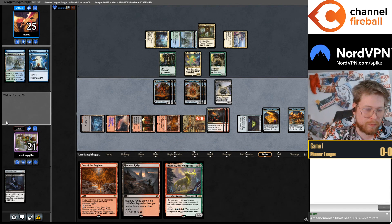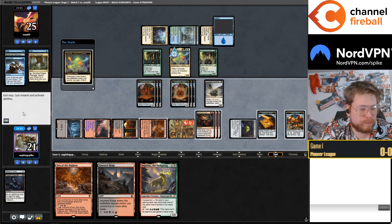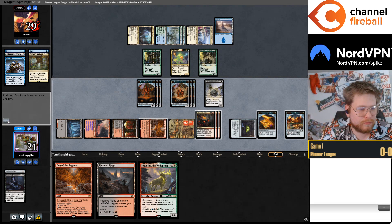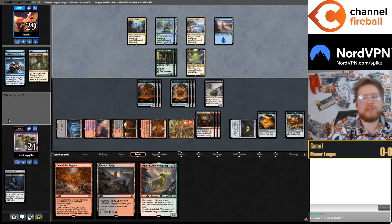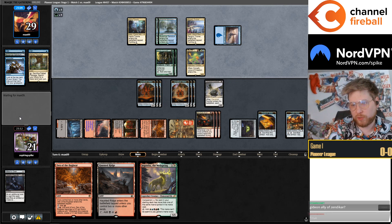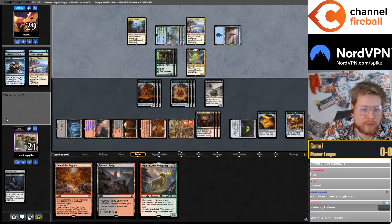The most emblems a planeswalker has gotten has got to be Sorin, Lord of Innistrad. Tibalt did emblems every single time it enters, although Sorin sometimes gets two emblems. Three-mana Gideon is pretty likely too.